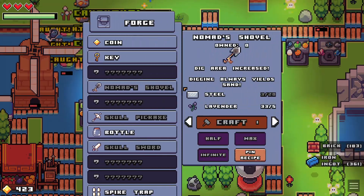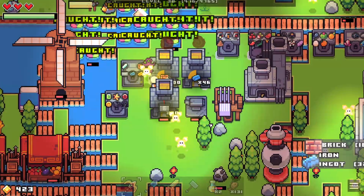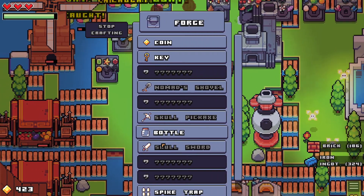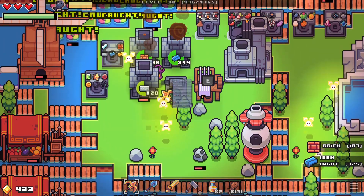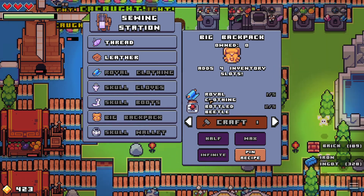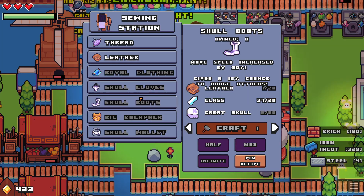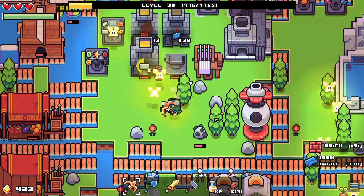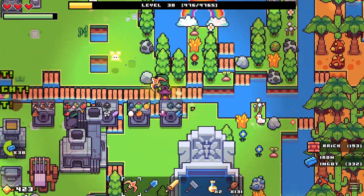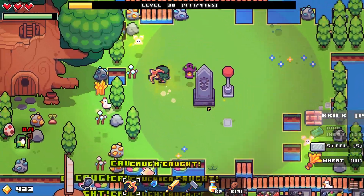For the next shovel we need steel, so let's get some steel working. For the pickaxe we need five more of those and some steel. The sword same thing — five great skulls. For the wallet we need a kapala artifact found in the ground. Big backpack needs some royal clothing — I'm hurting for amethyst right now so that's not my focus. Boots and gloves need tons of skulls too. Everything in the game is just a grind, but it's an enjoyable grind.